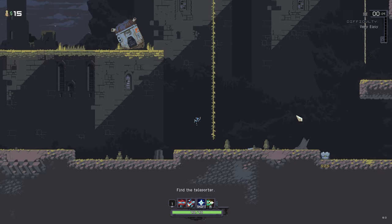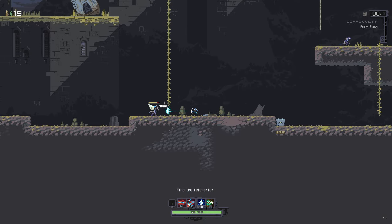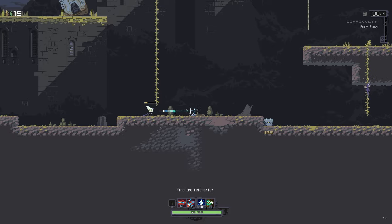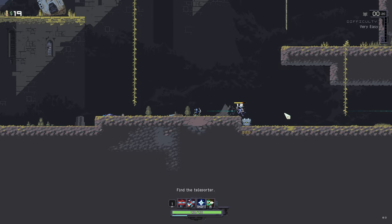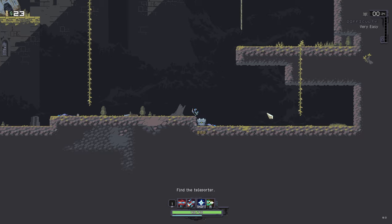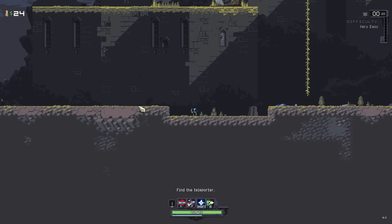Do we take fall damage in this game? We do not. Good to know. We can use all skills while moving as this character, which is really, really nice. So we probably want to save our other skills for when there's more than one enemy lined up. Basic arrow, we can just take out enemies like this. I can see myself playing a lot of this — I'm liking this.